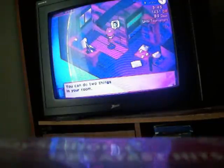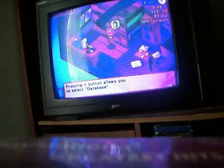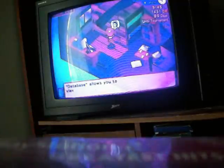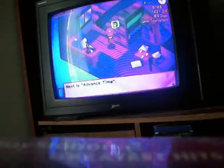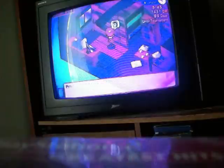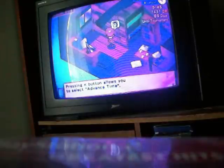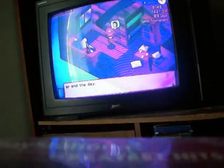You can do two things in your room. First is database — go to your desk and a book appears above your head. Press the X button to select database. Database allows you to view useful information. Next is advance time — go to your bed and a clock appears above your head. Press X to select advance time. You can move forward to a select time or end the day.